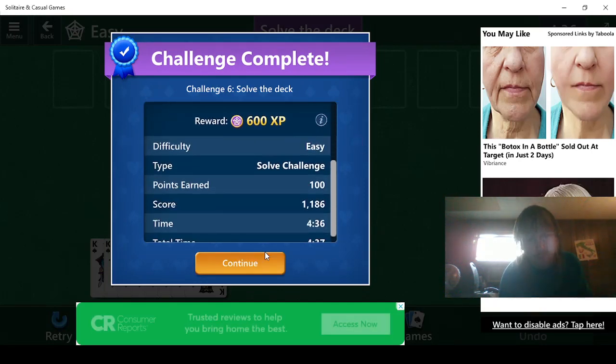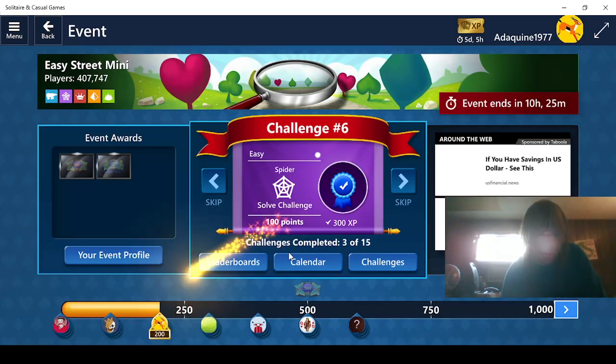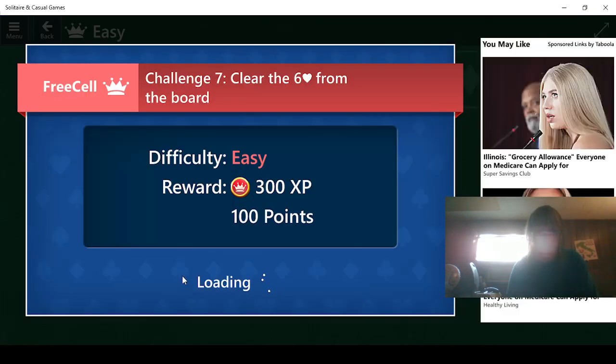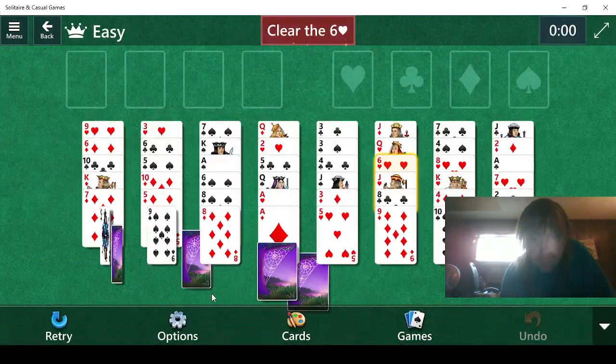That gets us halfway to 6, 4, 6. Next — red. Let's go. We need to clear the 6 of hearts. Let's find the location of the hearts. I see the 3, the 2, the ace. First things first, we do this. I think the first thing to do is this.